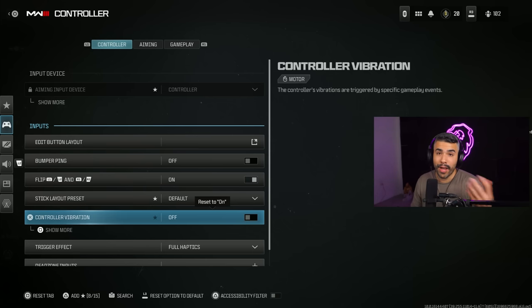Controller vibration — make sure to have this off. There's really no advantage to having it on, and it can be quite distracting. If you prefer to have it on, that's up to you, but I personally think you shouldn't be playing with vibration, especially if you're trying to be the best.